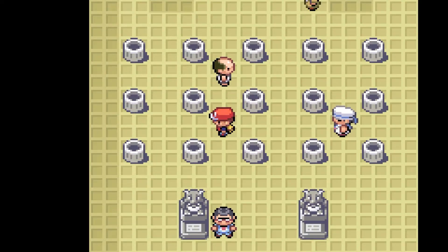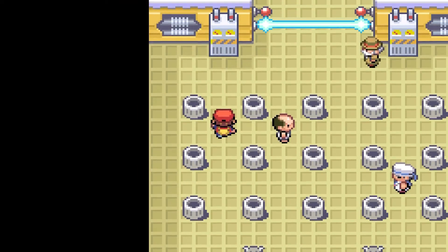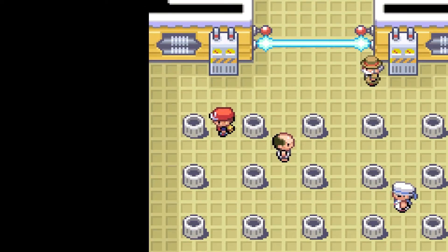I'm curious if there's one glitch from the original Red and Blue that still works, where if you pick a button in one trash can, no matter where it is, the second button's always going to be in the top left.